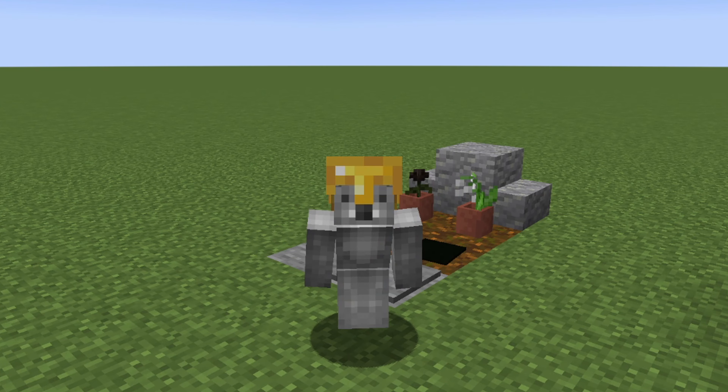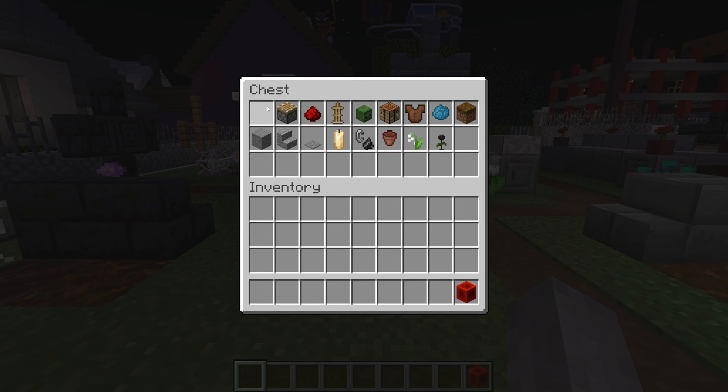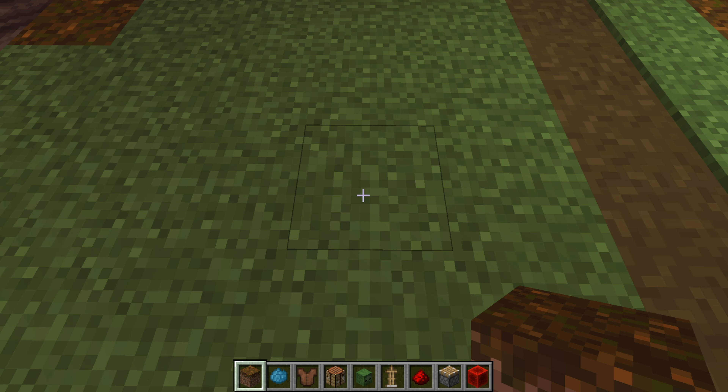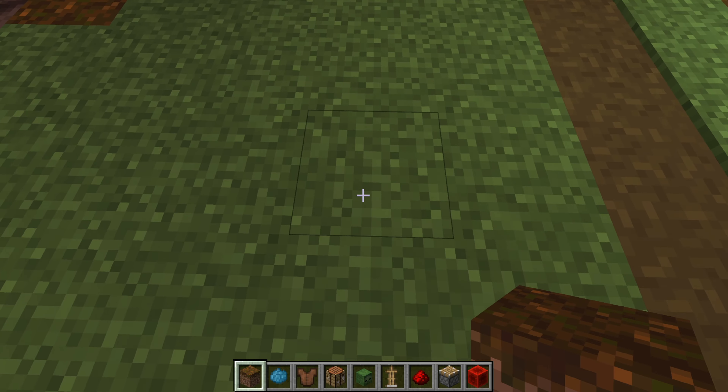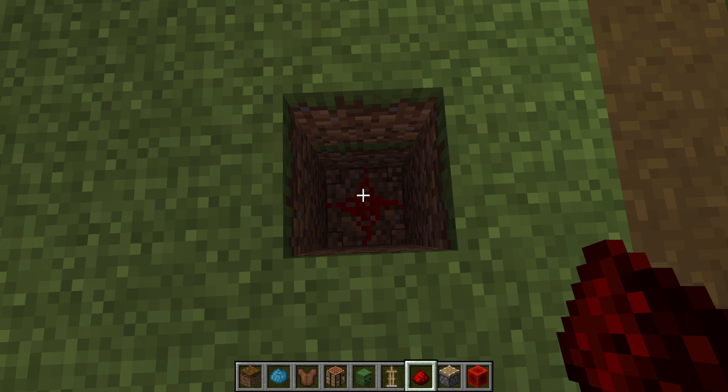Next up we have the grave jump scare. Here are all of the materials that we will need for this build. Please do make sure that you have access to all of these. Begin by digging two rows down in the ground: one, two. Then place a redstone dust in the hole.